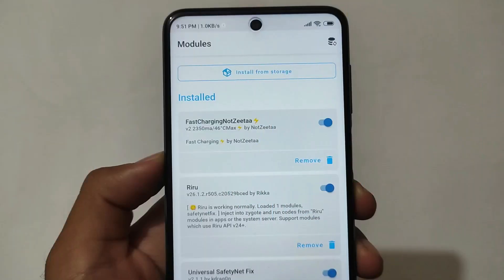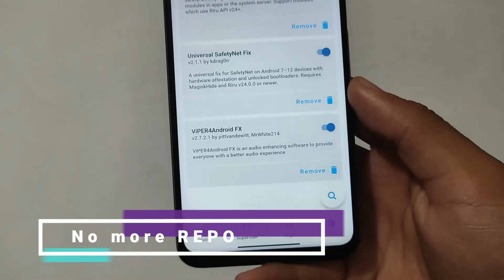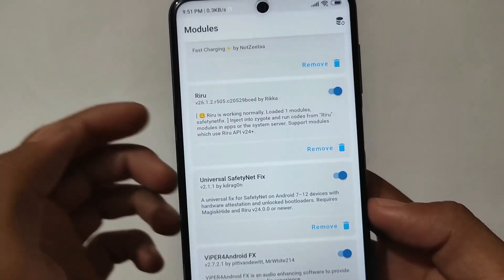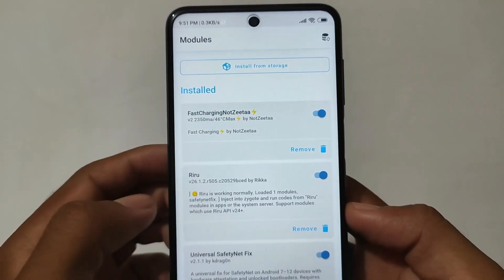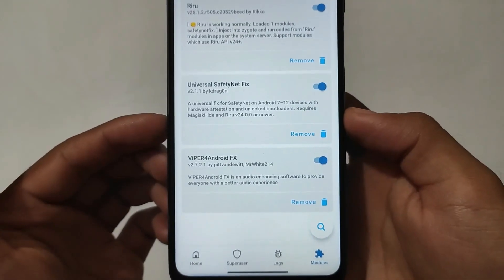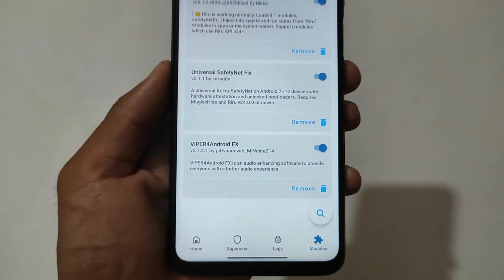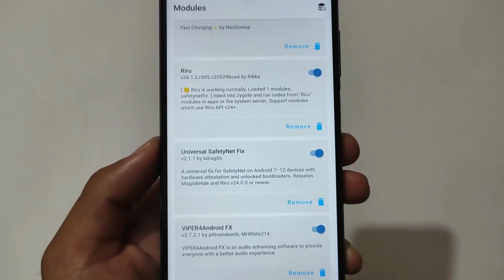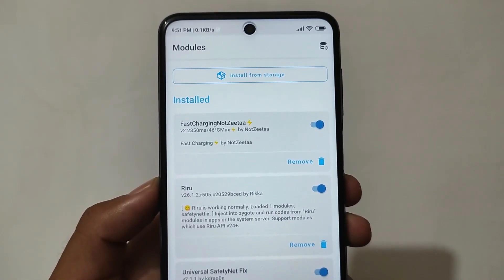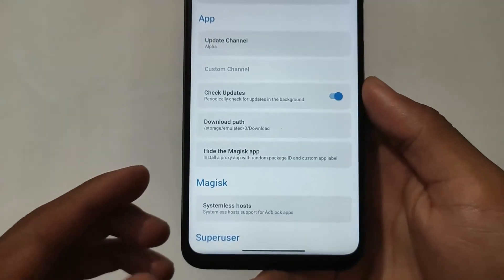Let me show you the Magisk repository. As you can see, I've installed some modules here, but still the online modules are not available — you won't be able to use any modules from the Magisk repository. Finally, it's confirmed: the Magisk repo is over. Some users believed it, some didn't, but yes — you will not be able to use online modules from here. You can install from storage by the way, for third-party modules.